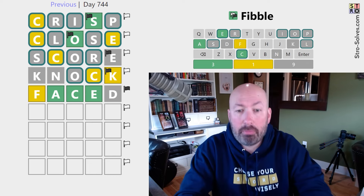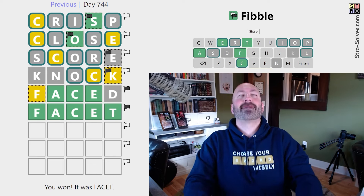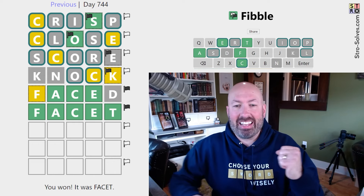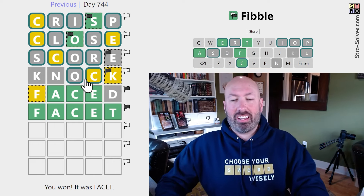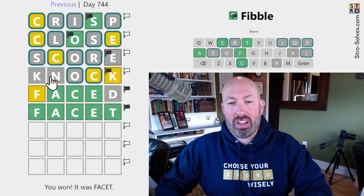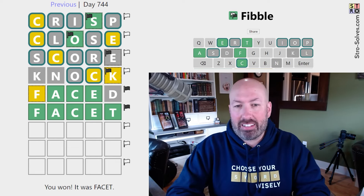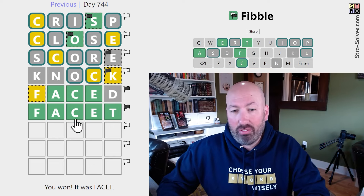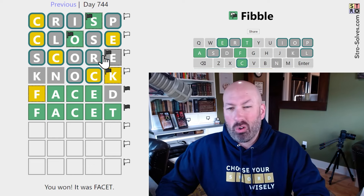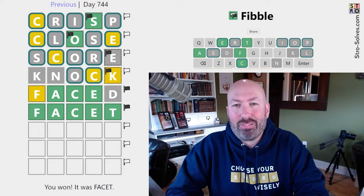Ooh, okay. It could be FACET — FACET if the F is the lie. FACET. All right, there we go. I felt like I was getting close there after KNOCK. I just wasn't quite figuring out the right combination until I thought of A, C, E in the middle. So very nice. Well, let me know if you had a crisp quick solve today, or if your score was not very good and it took you a while. And of course, be sure to subscribe for more.